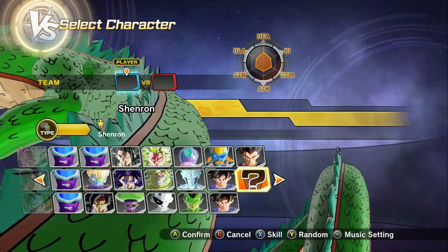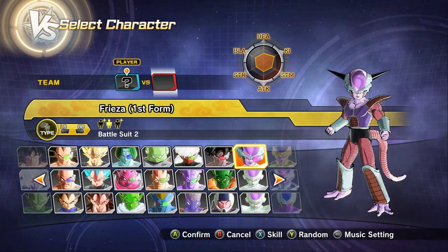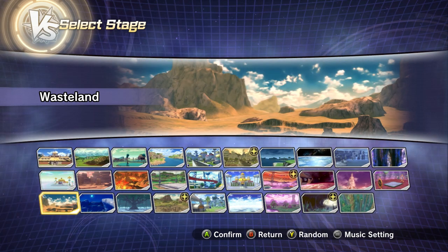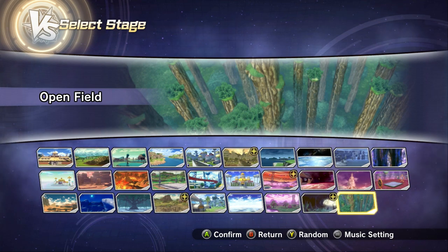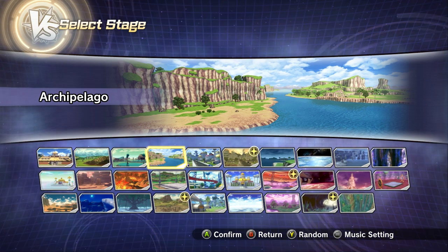Oh man, this is sick! This is sick! Okay, we'll put him up against Frieza in first form. That's cool. Where do we want to do this? I want it to be on Earth — Archipelago. This is good, one of my favorite maps. Let's go there. Shenron versus Frieza first form. You can't even see Shenron — you can't even see him!